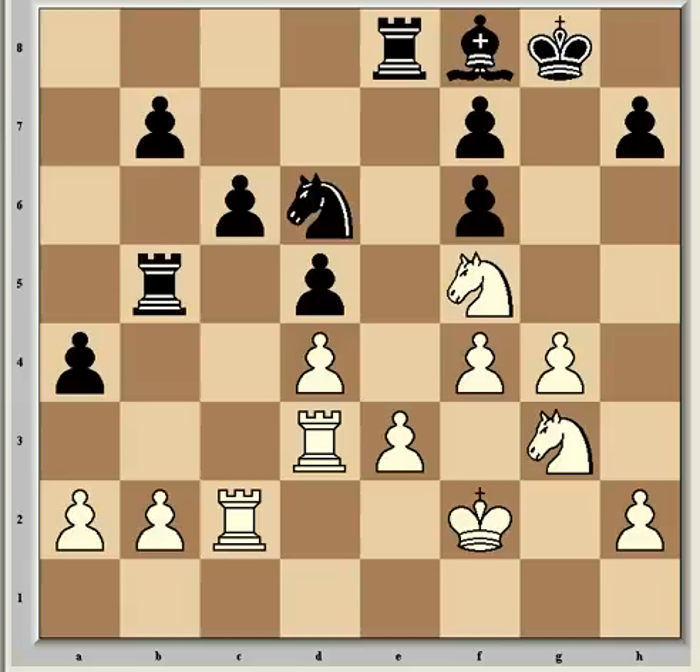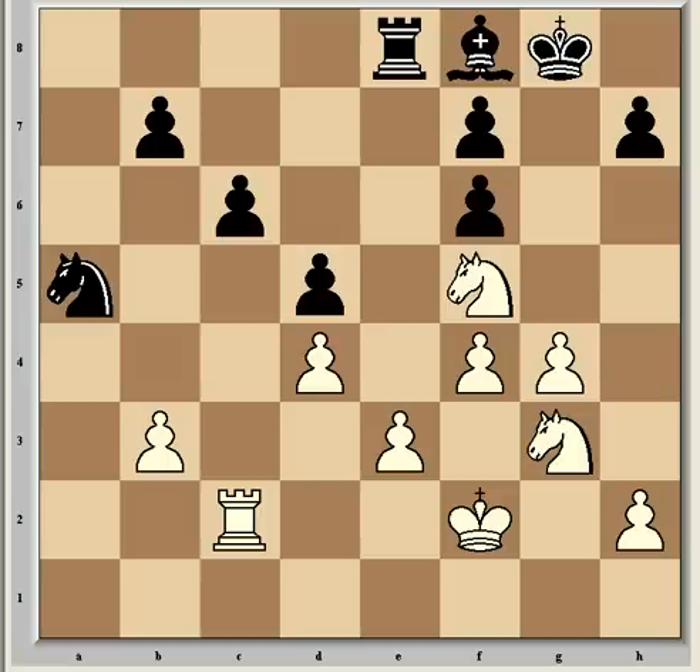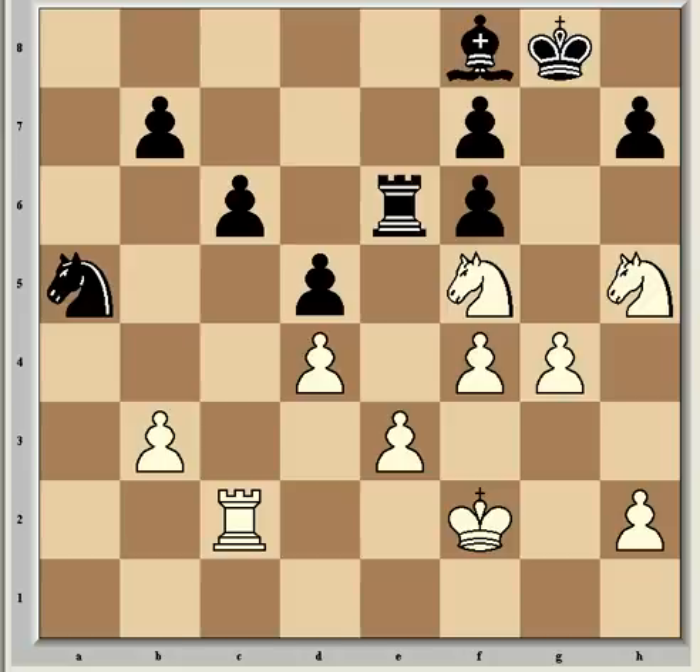Play continued with knight c4, threatening b2 again. So now b3, a takes b3, rook takes b3, rook takes b3, a takes b3, knight a5, and now knight h5, threatening knight takes f6 check winning the exchange. Black's rook is forced to a passive post — as in the previous example — with rook e6 in order to defend. Now comes rook a2, a strong move that prevents knight takes b3 because of rook a8, which is going to be an absolutely killer move.